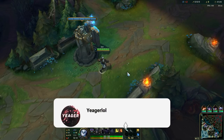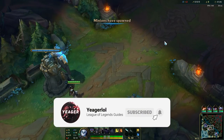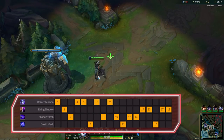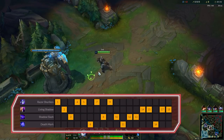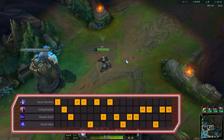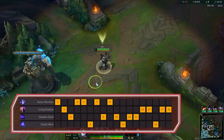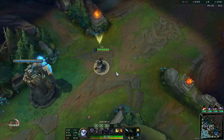Hey guys, welcome to a new guide video. Today I will show you guys how to play the Assassin Zed. For the ability sequence, you want to prioritize your Q for the ranged damage, E second for AOE damage and a slow, and then your W last. Deathmark is his best assassination ability, so make sure to put points into this whenever possible.